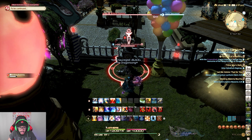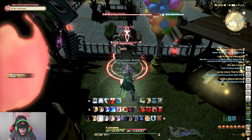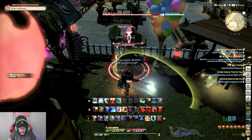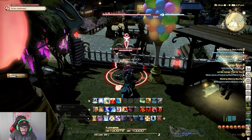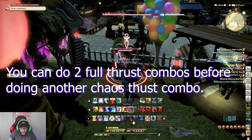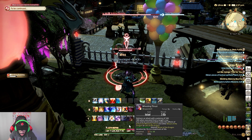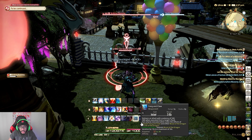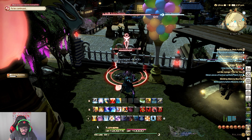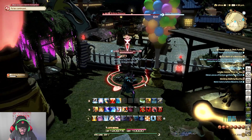Always combo Full Thrust. Without combo it only does about 4,000, but when combo'd it increases all the way to 22,000 — that is amazing. That is our Full Thrust combo, and it also activates Fang and Claw first, then Wielding Thrust — the reverse order from Chaos Thrust. Chaos Thrust activates Wielding Thrust first; Full Thrust activates Fang and Claw first. Always keep that in mind — they're always the reverse of each other.